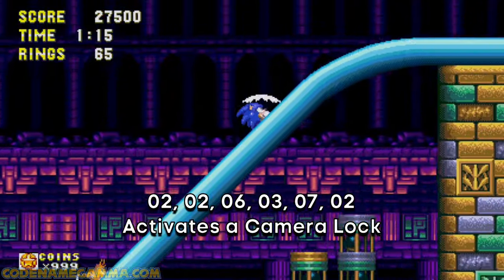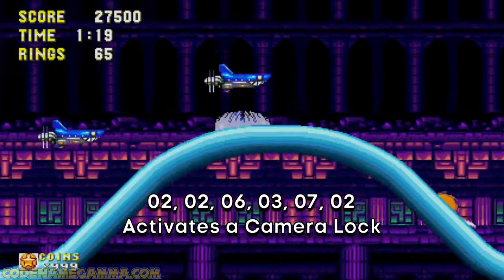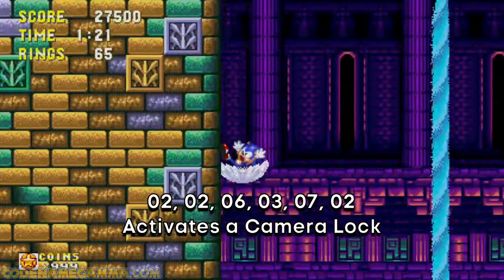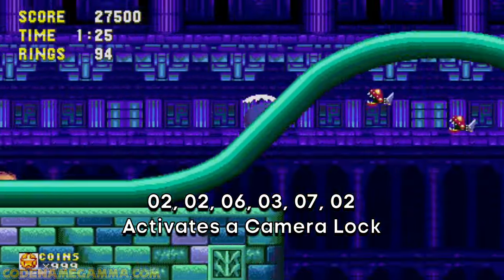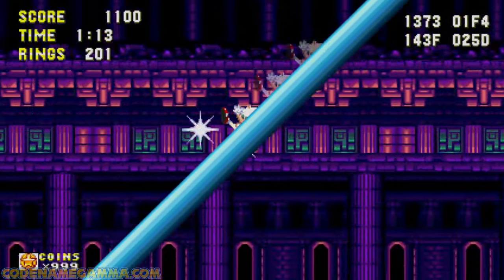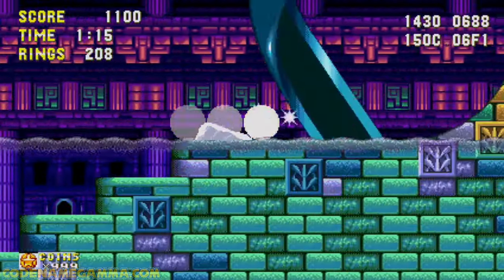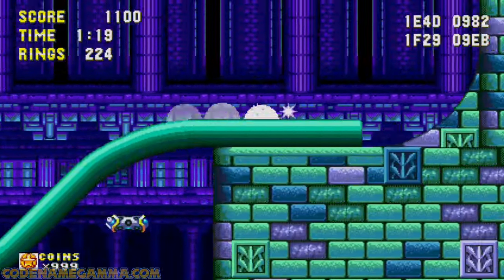This next code appears to trigger a camera lock, meaning that no matter how fast you go, the camera will always be able to keep up with you. Input the code 226372 to activate this camera lock. I experimented using Hydro City Act 2 to see the effects of this code, and yeah — it keeps up with me no matter how fast I go, even in my hyper form. Pretty nice.